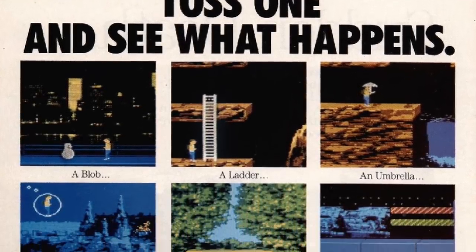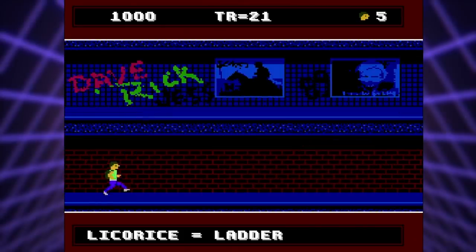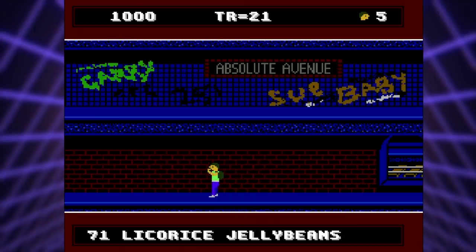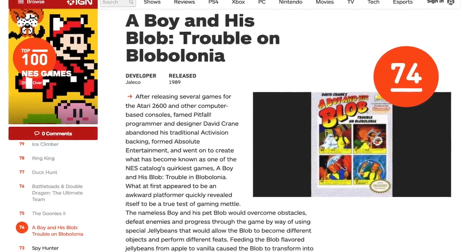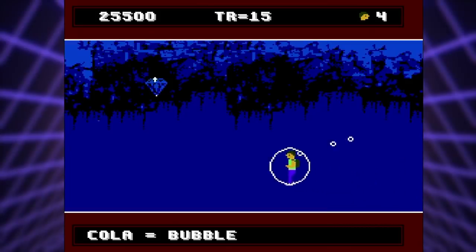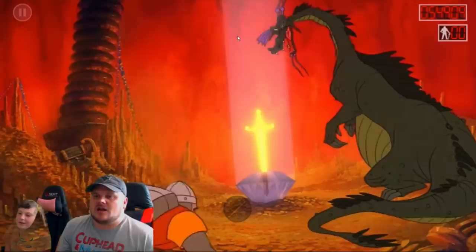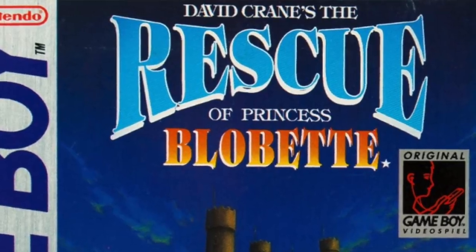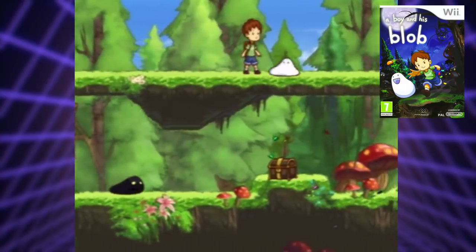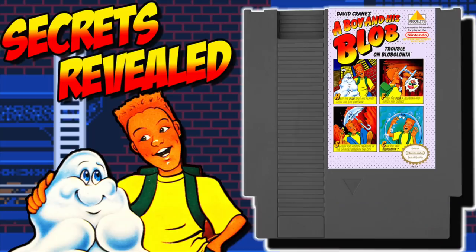A Boy and His Blob: Trouble on Blobolonia has received mixed reviews over the years. Electronic Gaming Monthly and IGN both gave the game mediocre scores, feeling it didn't live up to its full potential — the jelly bean concept felt gimmicky and the worlds were mostly empty with little enemies. But strangely, IGN has A Boy and His Blob ranked 74th in its Top 100 NES Games of All Time list. I obviously enjoyed this game, though I was pretty surprised it ranked that high. I only started playing it fairly recently at a co-worker's suggestion, and I've always enjoyed the trial and error style of puzzle adventure games like Dragon's Lair. A sequel was released on the Game Boy called The Rescue of Princess Blobette, and a contemporary reimagining was released on the Wii and other modern consoles. A Boy and His Blob has definitely left a sound legacy in gaming.